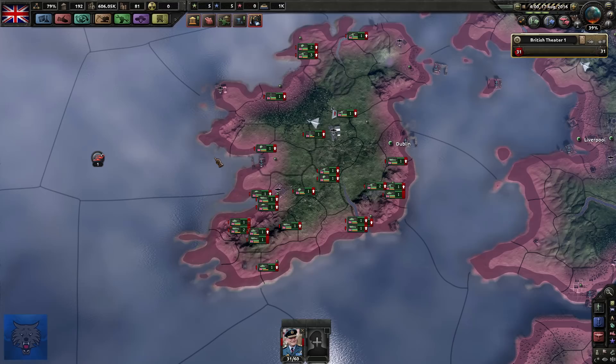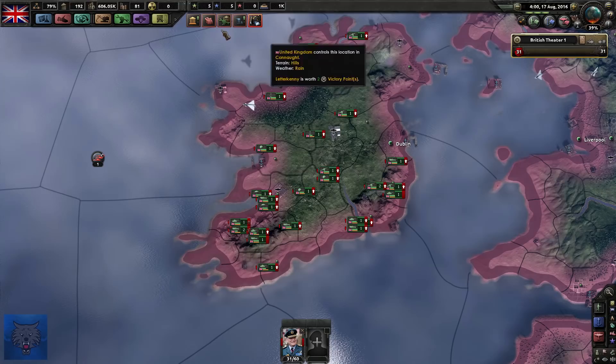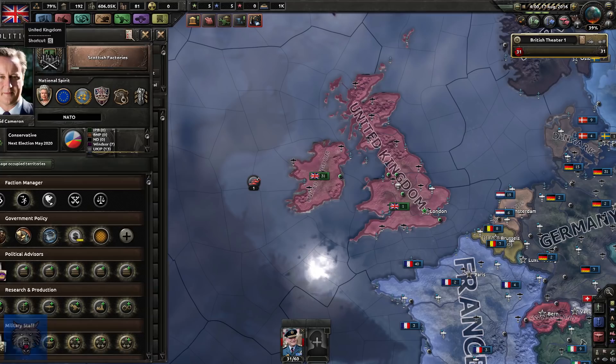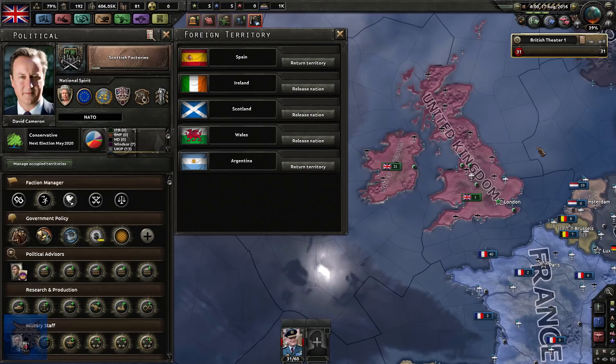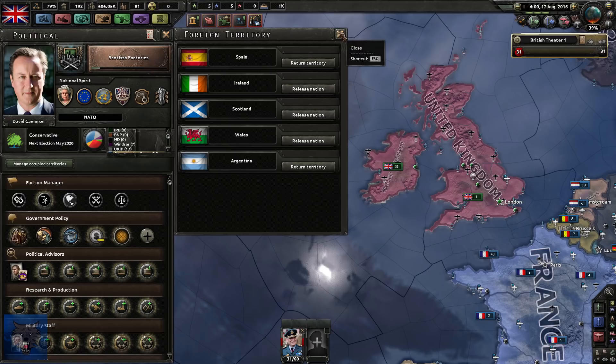We've managed to get one naval dockyard from Ireland but no military factories - bloody Irish. I'm curious who we can actually release - Spain, Ireland, Scotland, Wales, and Argentina are options. We can actually release Scotland, Ireland and Wales - that's awesome. Maybe in a different playthrough we could release them. Alright, we've made our way to New Caledonia now with my army.